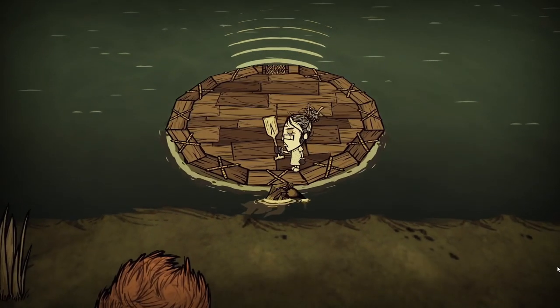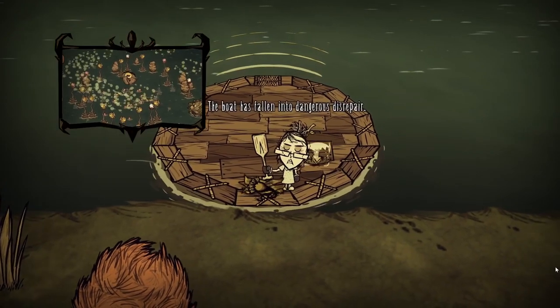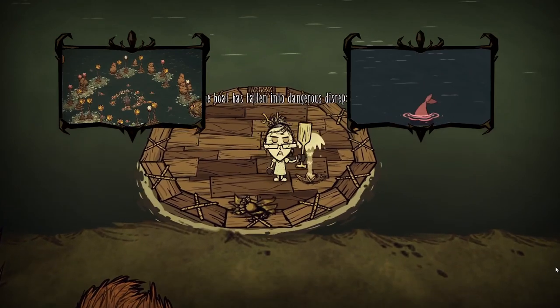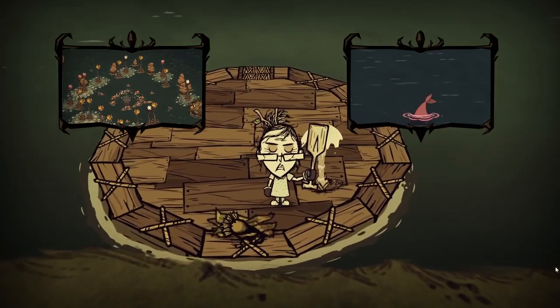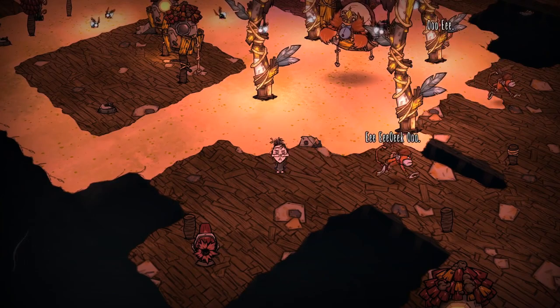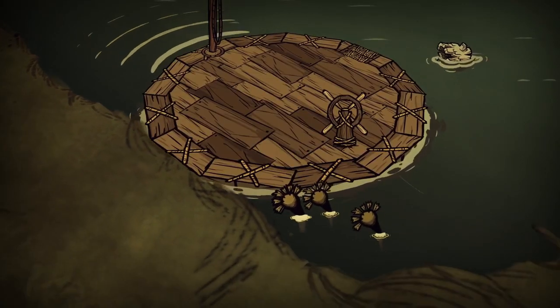That's amazing, because getting the strident trident blueprint from the crab king requires a bit of work, and the spawning rate of narwhals is excruciatingly low. Cannon is also not easy to get. But now it can be done simply by using a boat.